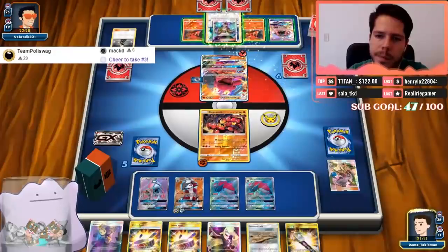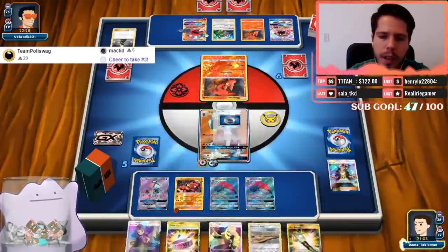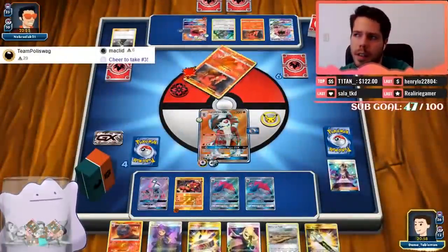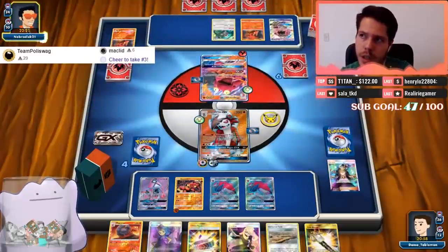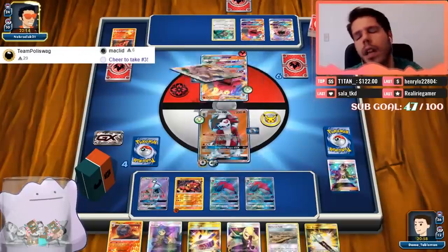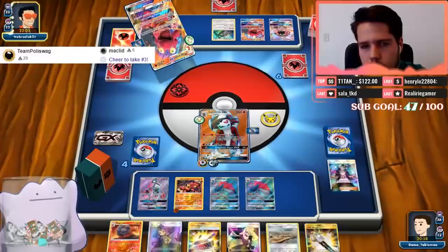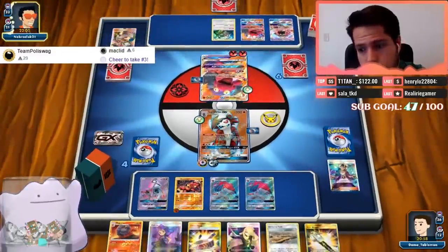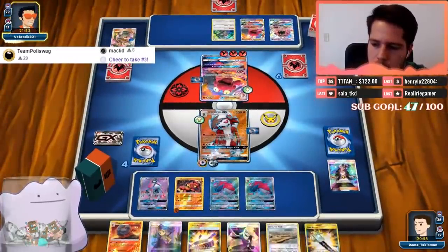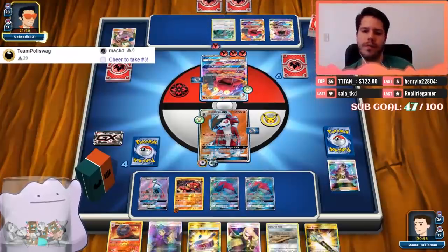How would I rank the Lost Thunder decks? The best is probably Blacephalon and Naganadel; second place probably Lost March; third place probably Granbull; fourth place Malamar with Giratina; fifth place — oh my gosh, does my deck just lose to Shrine? Probably just loses to Shrine. My opponent does have the knockout — oh boy.